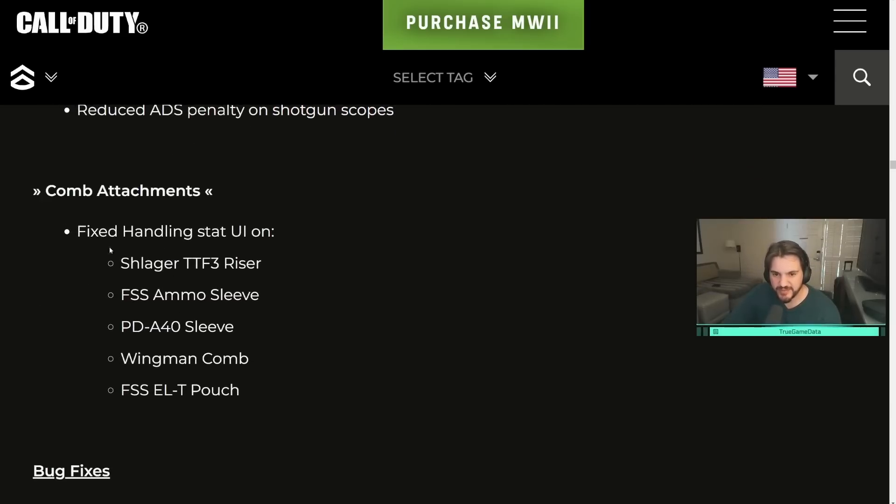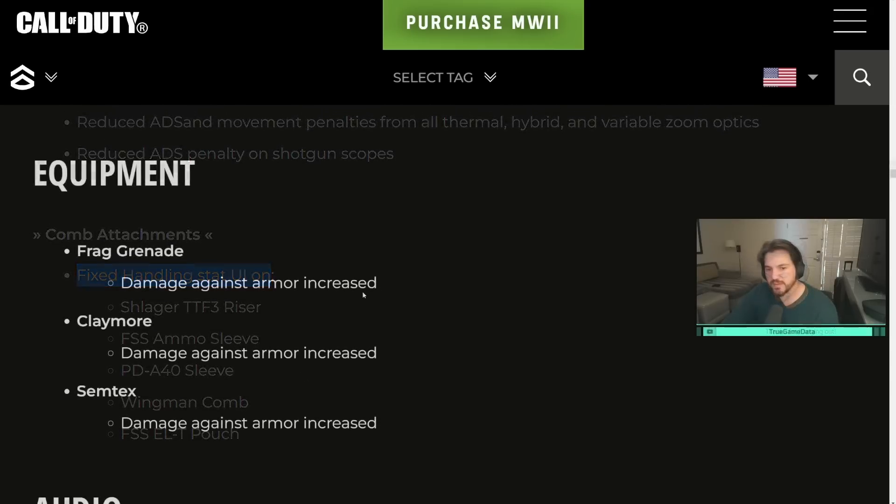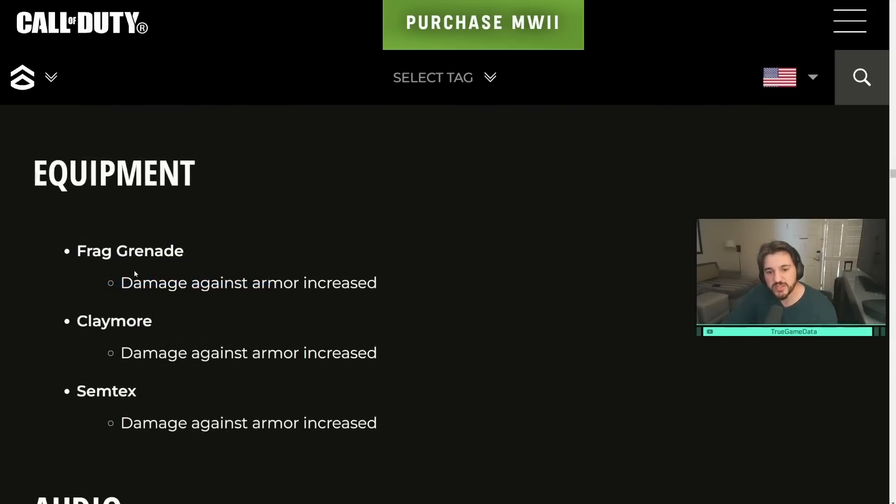Comb attachments had some handling stat UI bugs fixed on several specific attachments. And last, some equipment changes: frag grenades now do increased damage to armor, as do Claymores and Semtex. Those three pieces of equipment just got buffed — they do more damage now if your opponent is wearing armor.